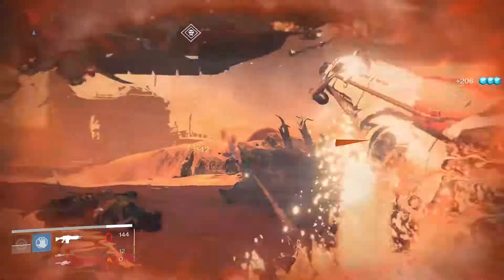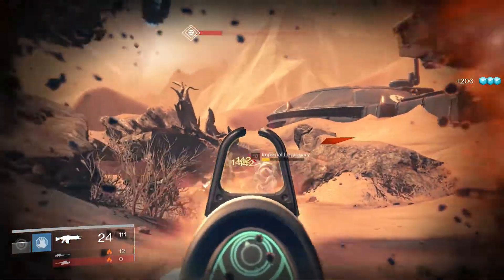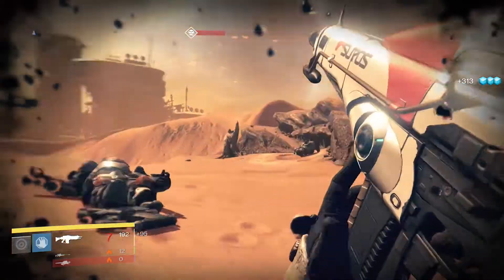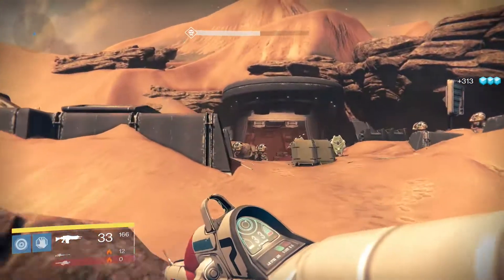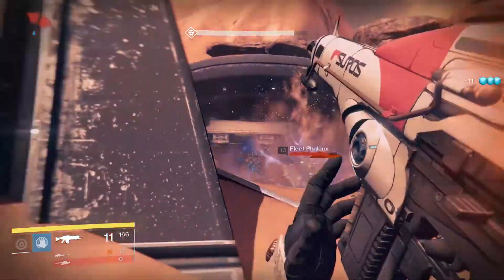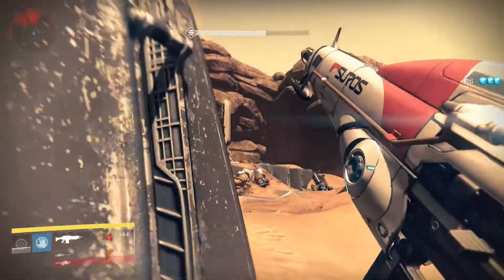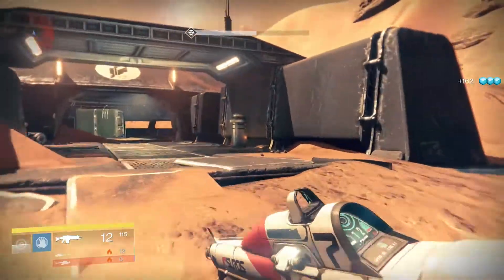Of course, try not to die. Those ships are attacking you at the same time, but they're going to go away now. Just clear out these — there's a total of 9 Majors that spawn. You don't have to bother yourself with all of them, but I'm just going to clear out a bit. Find those sneaky hidden ones.